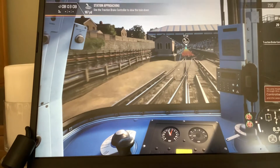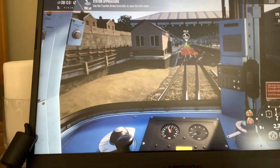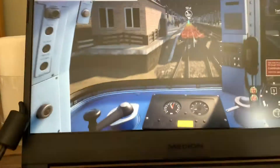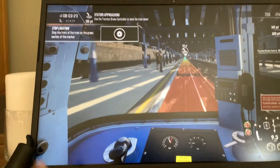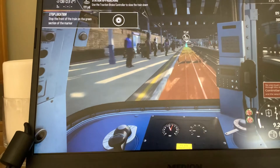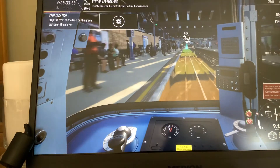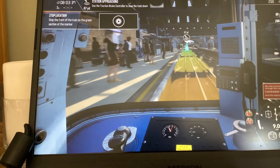Okay, romeo one and hold. We're going very, very slow. Even though it says start braking, don't start braking when it says that - just start braking when I start braking. I'm at 9.1 miles per hour now and I am coming into Queen's Park as you can see.